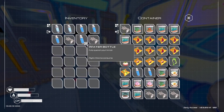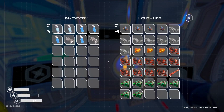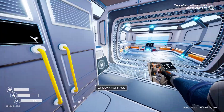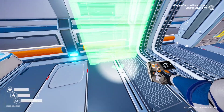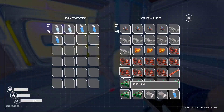Look at all this food — amazing! If you plan a hardcore run, making this your primary base to go to could be awesome for food because then you don't have to worry about starving to death.